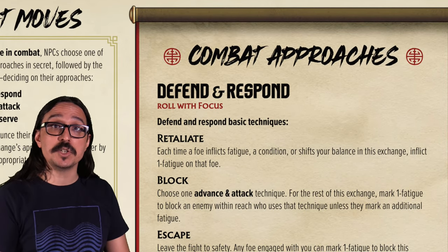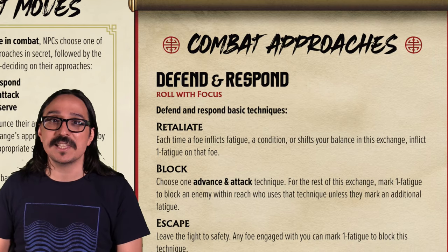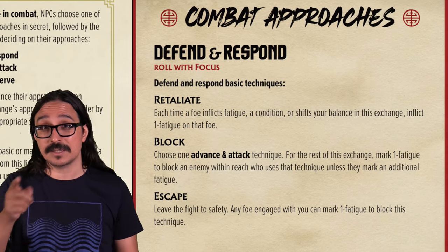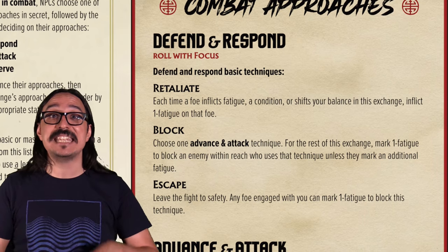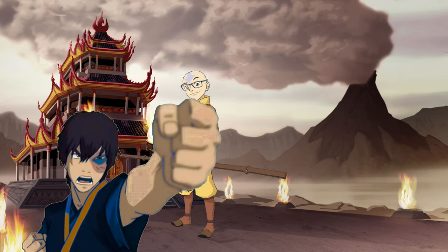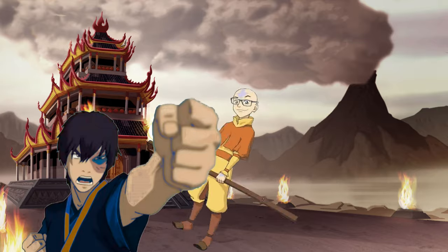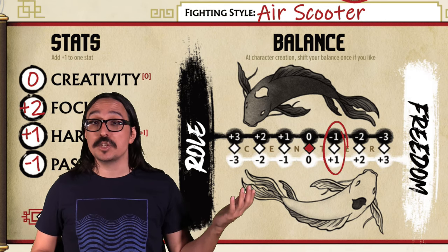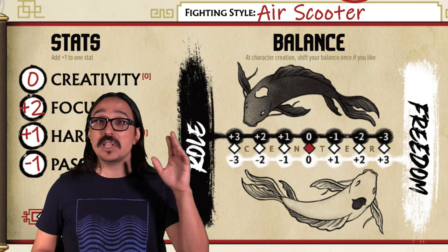Defend and Maneuver gives us three basic techniques. Right now, Retaliate seems like the best course of action — any time Prince Bluko inflicts fatigue on us, makes us mark a condition, or tries to shift our balance, we get to inflict fatigue on him in return. We represent this fictionally by saying we move inside his reach, ready to strike any time he attacks. Bluko attacks with Strike, causing us to choose: mark two fatigue, mark a condition, or shift our balance. He leaves the choice to us, so we shift our balance towards freedom, now at plus two.